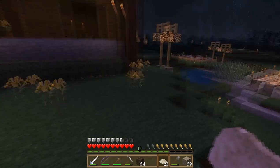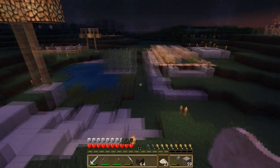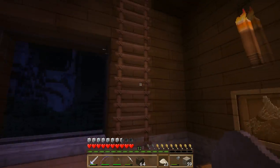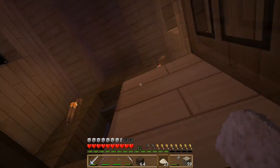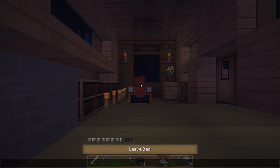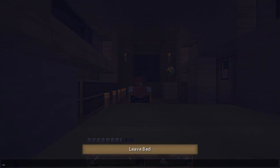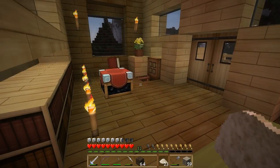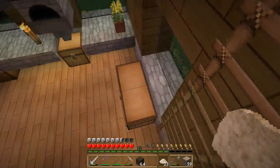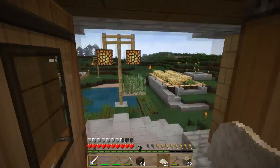We have a ton of bone meal and seeds, so we don't really need seeds right now. Let's go in and sleep real quick — this will reset our spawn point back to here, because if you remember, it's currently set to that bed in the middle of the forest which I broke. So we would end up spawning all the way back at the original spawn point, which we don't want, even though it's pretty much right over there.